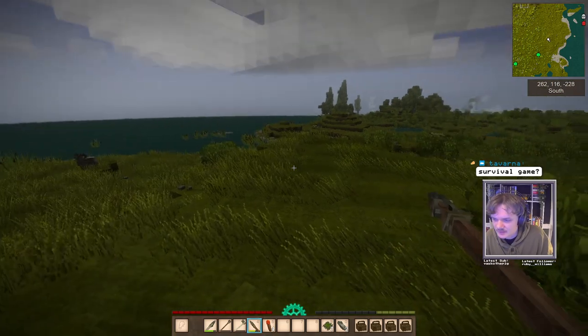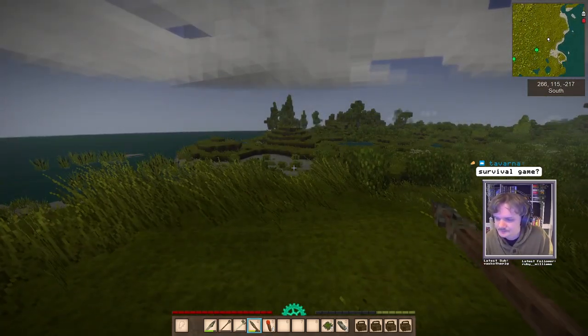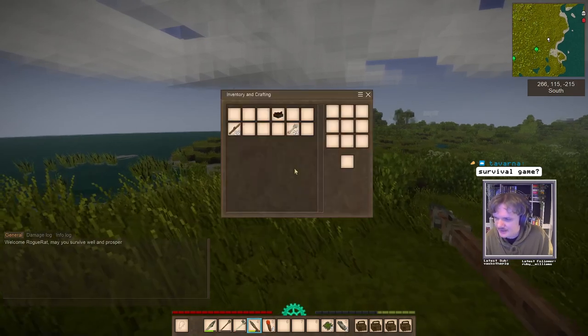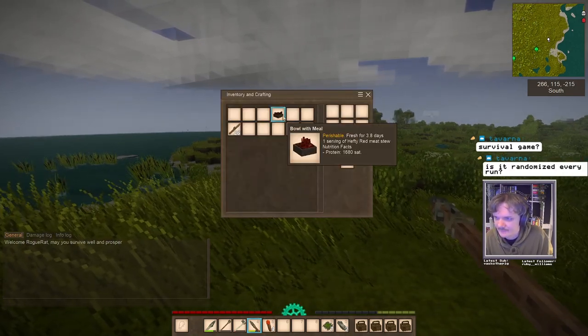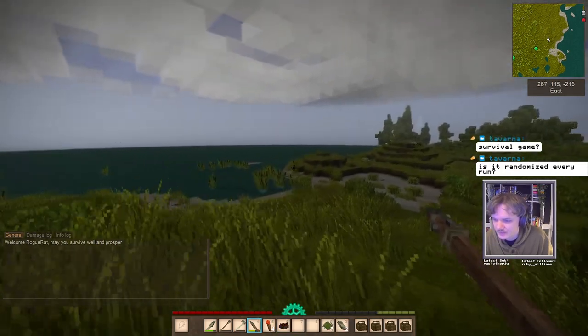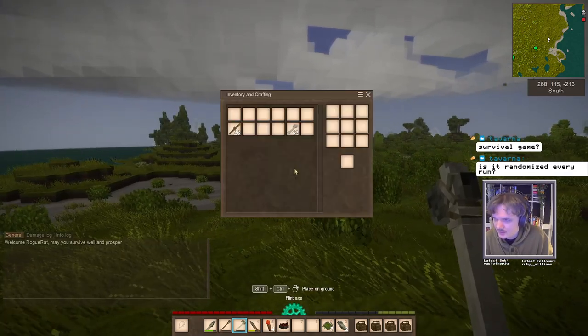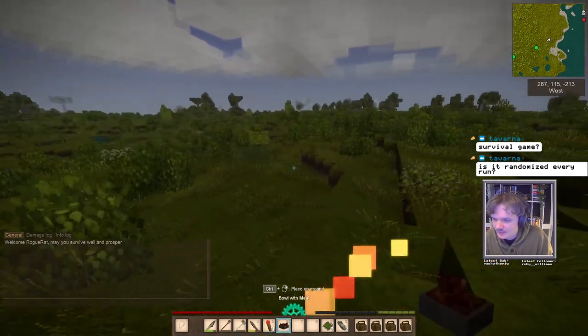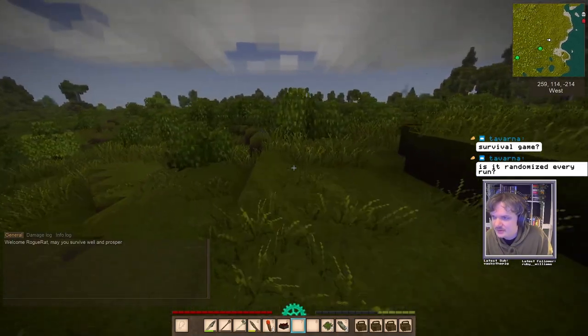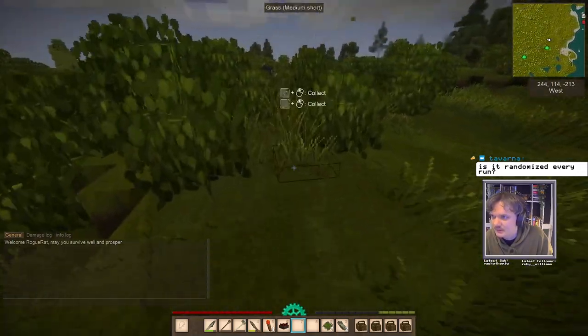The green bar above the hotbar is our hunger. This game has an amazing cooking system. We have some hefty red meat stew that I'm going to wait to cook until we get really hungry. We need a little bit more flint as well. Let's go pick some berries and grab some flint and see if we can find anything along the way.